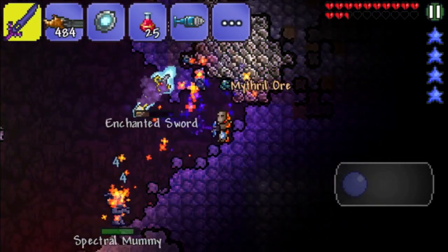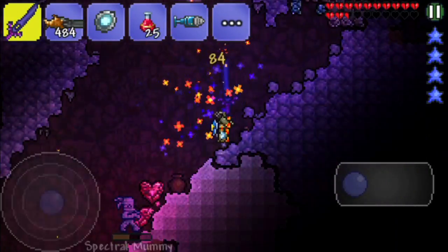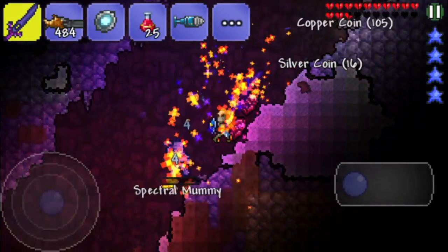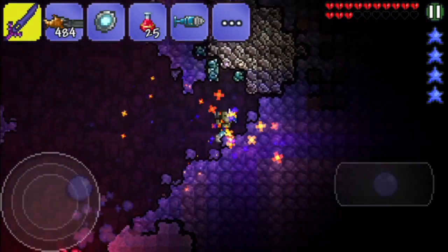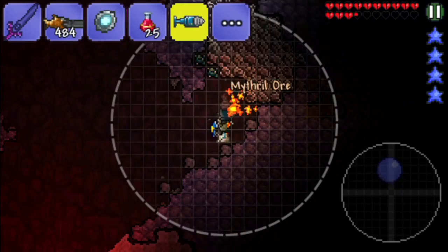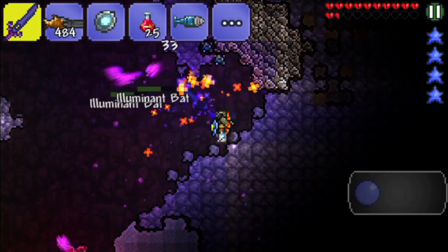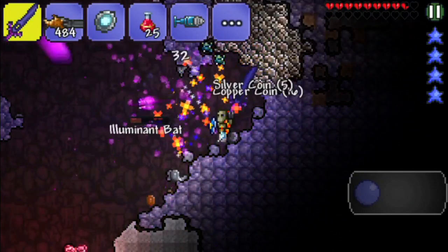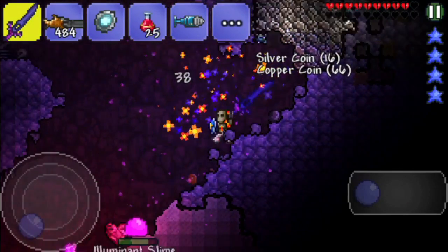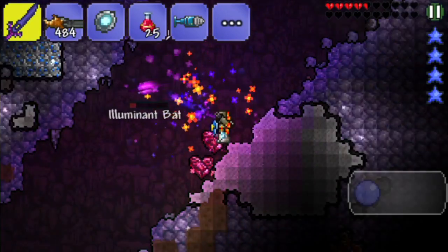Enchanted sword — oh my god, that was close. Gotta fight that thing. Spectral mummy, go away please. I just want some more Mithril to spawn, and it seems like it's not gonna do so. How many illuminant bats? What the heck — what is going on in this little cave? What is even going on in this place? It's really dangerous.